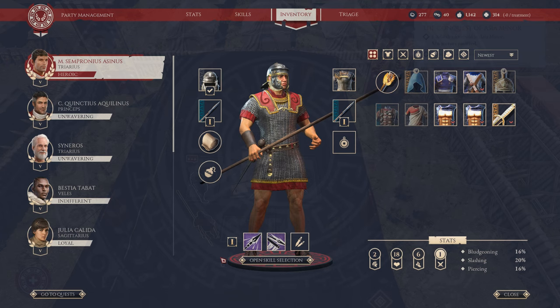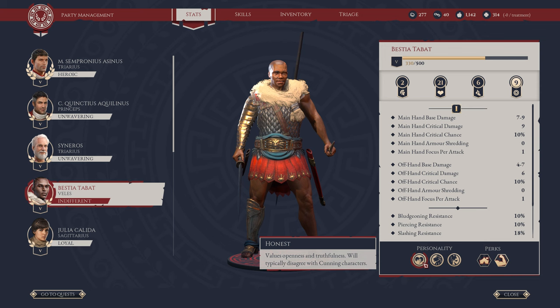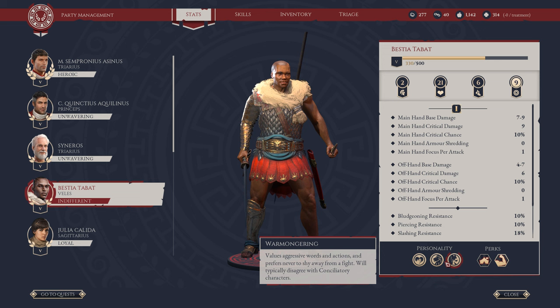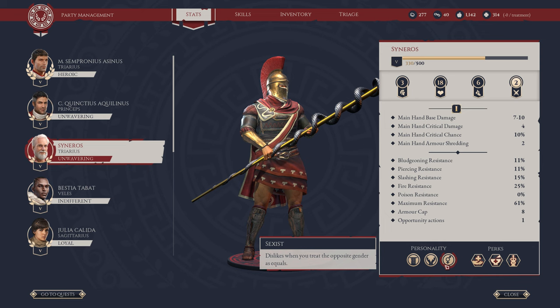I shall strangle the life out of Scylla with my own hands - he must pay for all the crimes he's committed. I owe you a lot Lucullus, for the blood of my father should not be spilt in vain. I need to save my family, get them back from Scylla. Bestia is still indifferent towards me because I keep doing things he doesn't like - he's warmongering and honest. Cineros is conciliatory which is why he keeps liking me because I keep choosing those options. He's also sexist, which I don't like. Does that mean he doesn't like Julia?